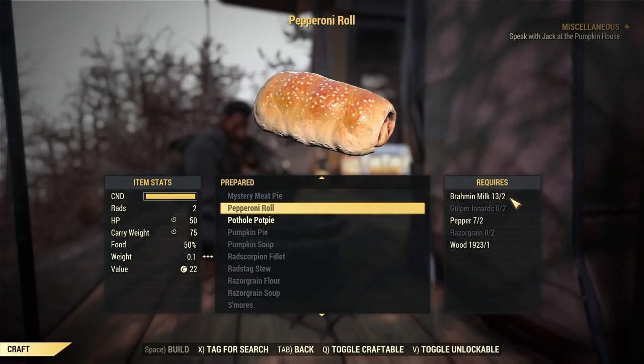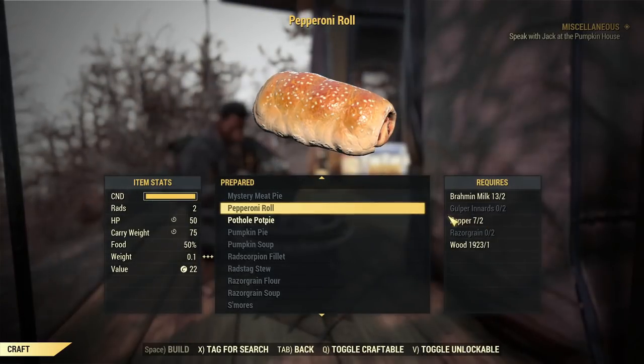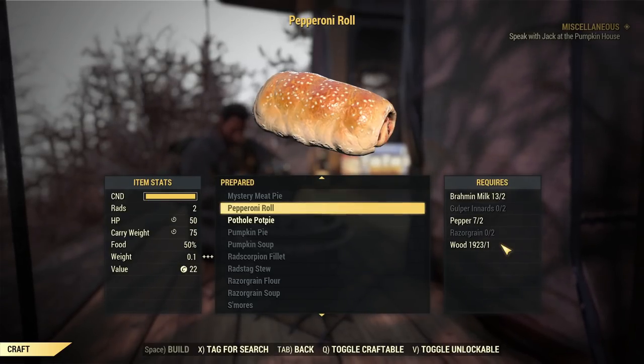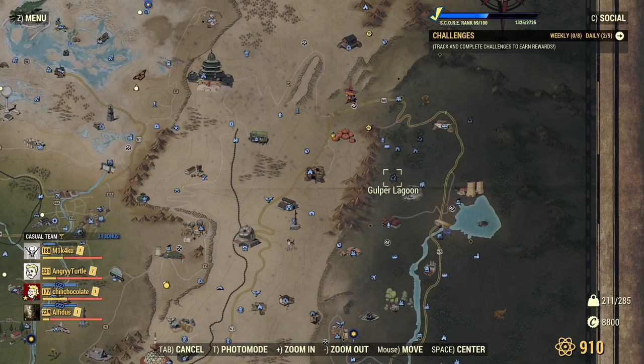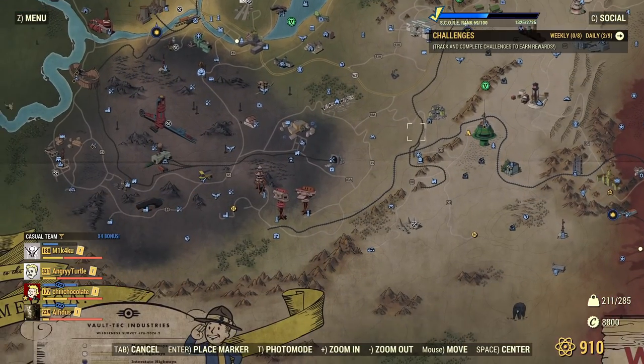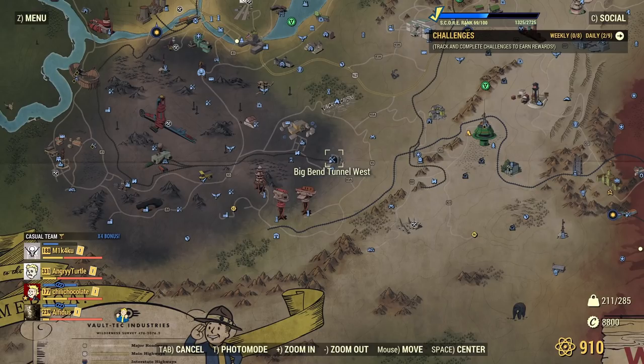For ingredients you need Brahmin milk — just milk whatever Brahmin you like — plus gulper innards, pepper, and razor grain. For gulper innards, go to Gulper Lagoon where you'll find four or five gulpers; server hop if you don't get the innards. If you don't have razor grain, there are about 100 of them at Silva Homestead. If you don't want to craft it, just go into Big Bend Tunnel and find the vendor there — he sells Pepperoni Rolls directly.